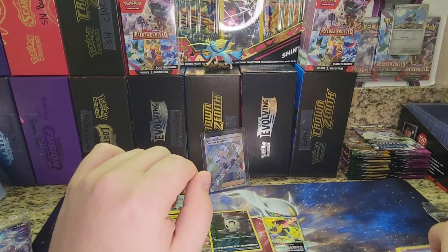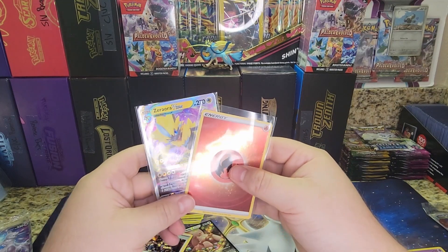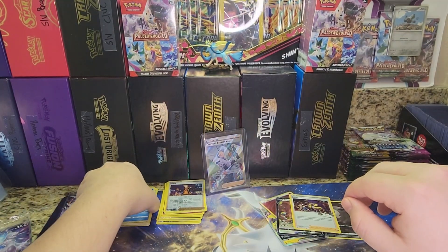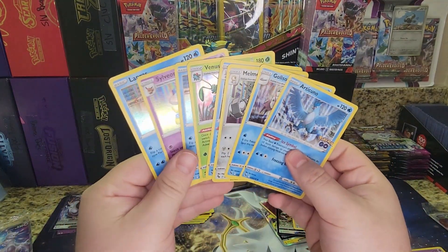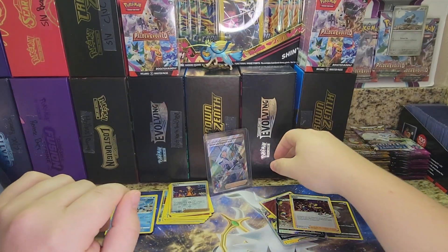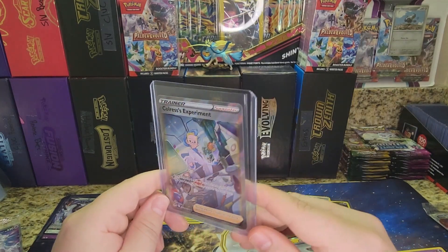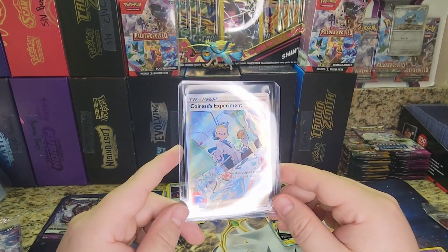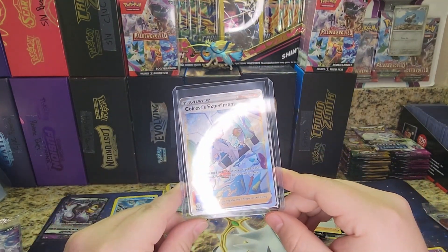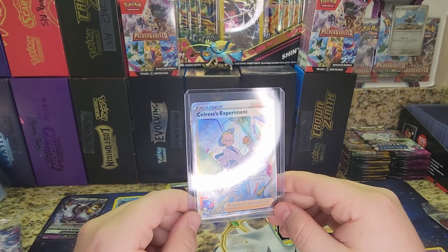Not that great of a showing from Crown Zenith either, honestly. But we did do way better than Pokemon Go. We got a couple Galarian Gallery cards, a V-Star card, a Holo Energy, a V, a Holo, and Holo Leon. Let me know what you think — it's up to your personal opinion. With Pokemon Go you get a couple Vs, but you get way more with Crown Zenith. This Colorless Experiment pull is probably the best pull of the day, and at least my favorite. Please subscribe if you want to win one of these Crown Zenith boxes. Like the video, subscribe for a chance to win, and we'll see you in the next video. Thanks everyone, bye-bye.